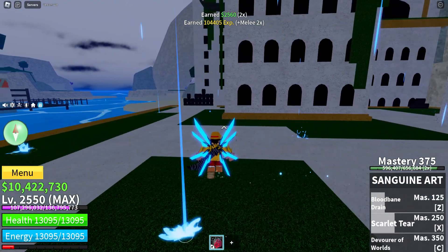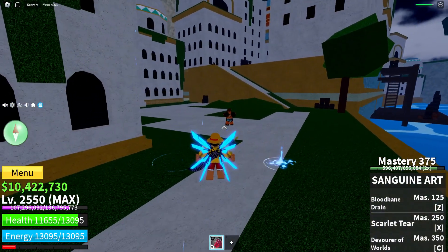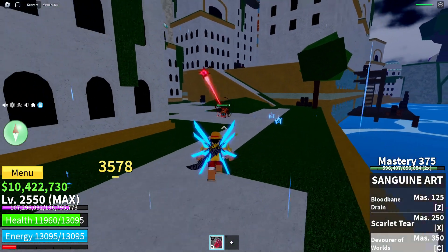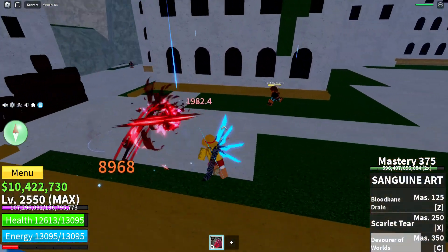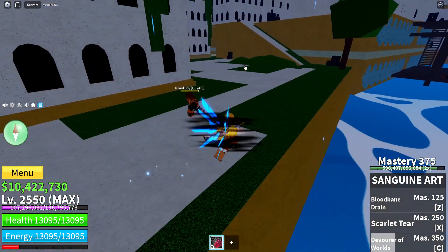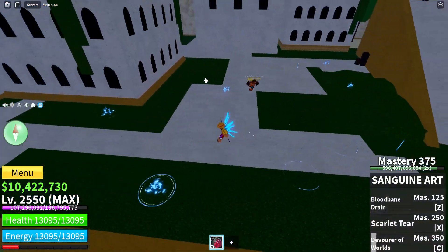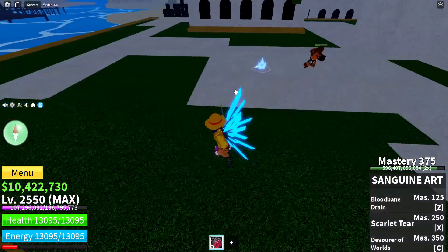For the third moveset we have the Devourer of Worlds. Let's take a look — that is looking crazy. By the way, if you guys didn't know, that follows your cursor. Wherever you put your cursor, that's where it hits. Let me show you one more time: if I use the cursor right here, that's where the skill lands.